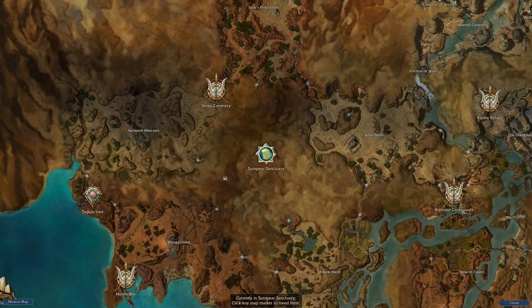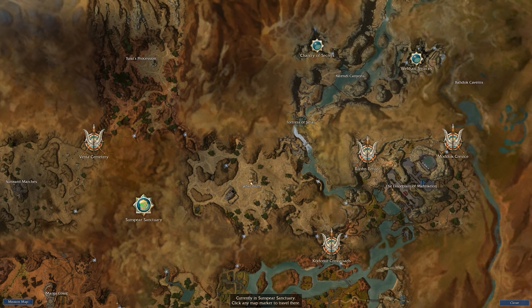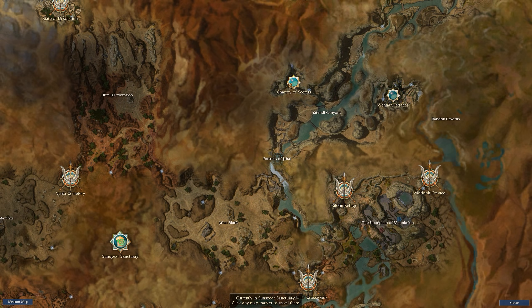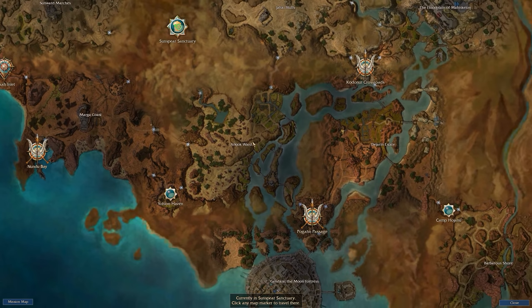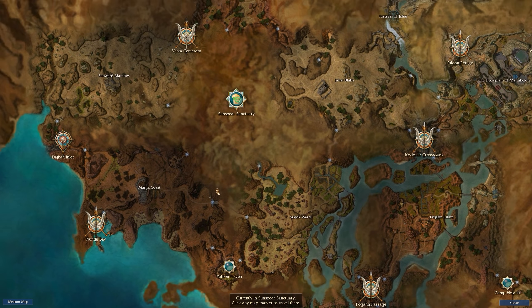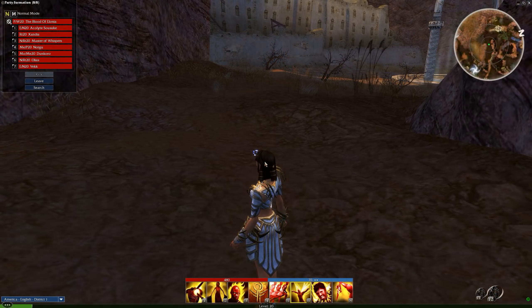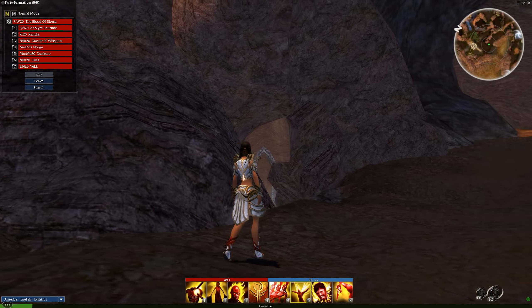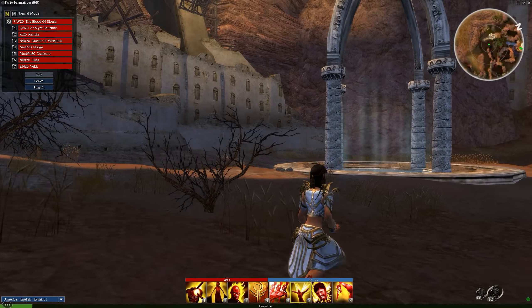We go through a loading screen and warp a pretty considerable distance underground, so all this area of the map is unexplored. The cave is pretty vast but what it's like at the surface remains a mystery. I don't think we're going to get anywhere near the original cave entrance over at the Marga Coast - if we're going to the Jahai Bluffs and getting cool places like the Chantry of Secrets, I can't imagine the map extending that far.